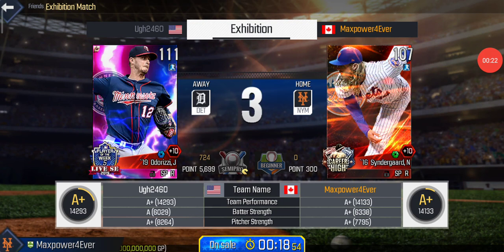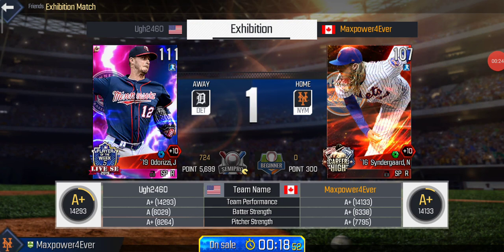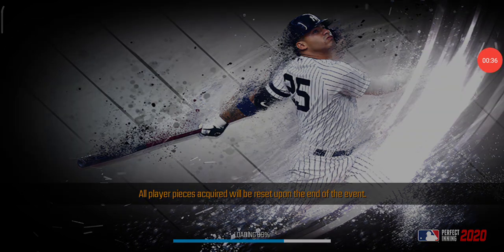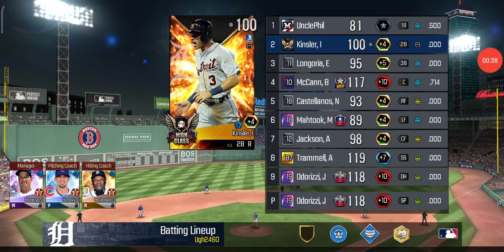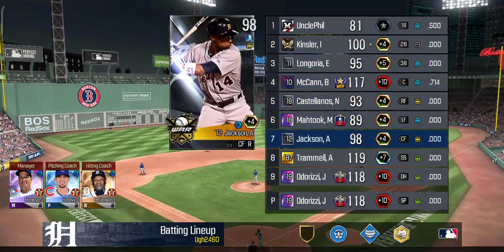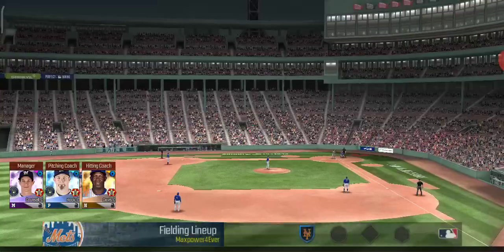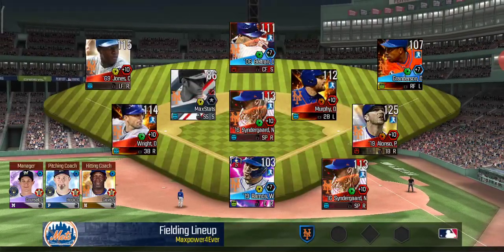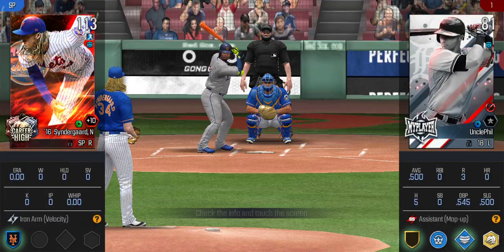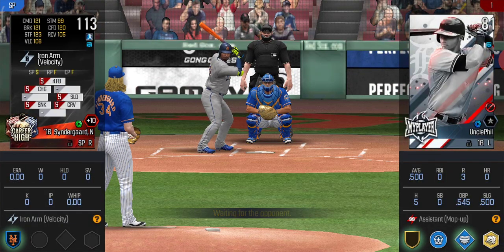Here we go — he has Jake Odorizzi on the mound. Let's look over his lineup: he has his creative player, then Ian Kinsler, Evan Longoria, Brian McCann, Nicholas Castellanos. I didn't see the whole team. Either way, we have a nice team ourselves, all Mets. We have Noah Syndergaard on the mound.